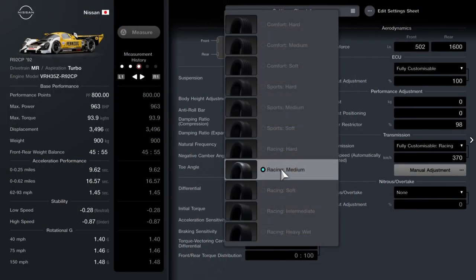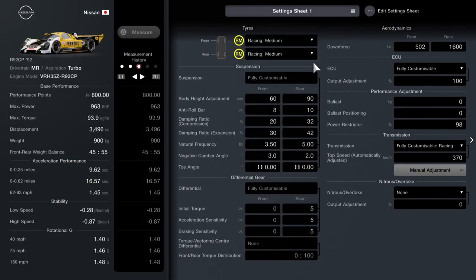Racing medium tyres, and then body height we've got 60/90 front and rear. Anti-roll bar: 8 at the front, 10 at the back. Damping compression: 20 at the front, 32 at the back. Damping expansion: 30 at the front, 42 at the back. Natural frequency: 3.5 at the front, 5 at the back. Negative camber: 3 at the front, 2 at the back. And then no toe at all — keep them nice and straight.